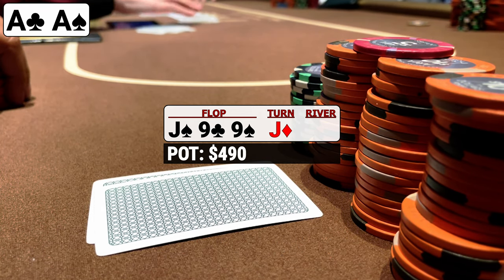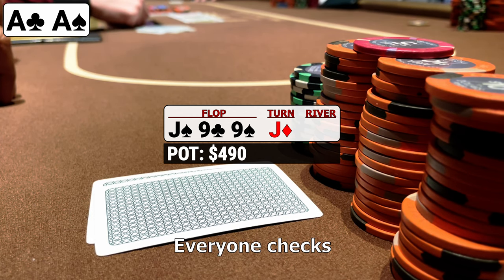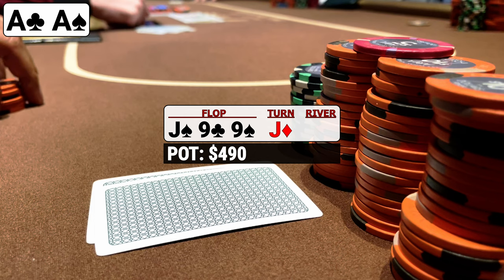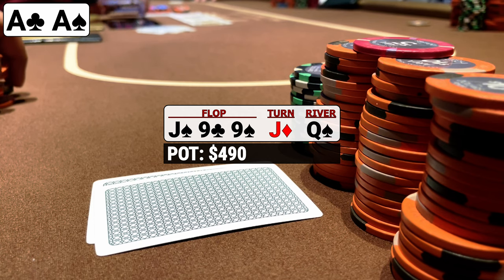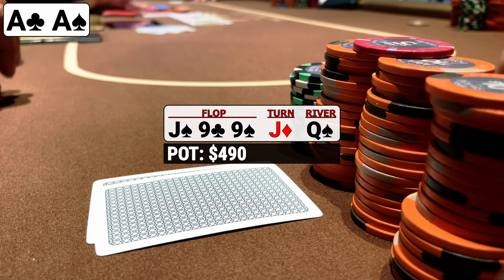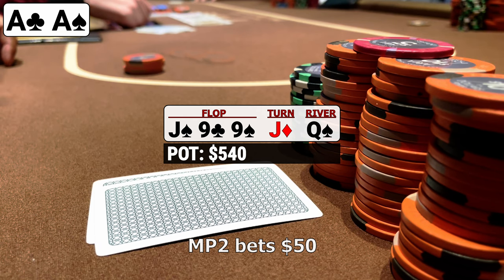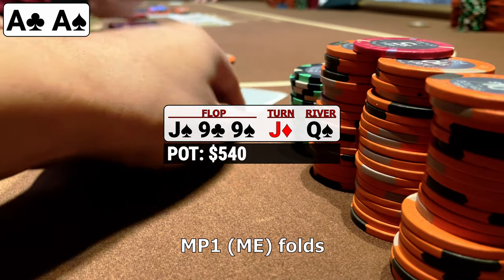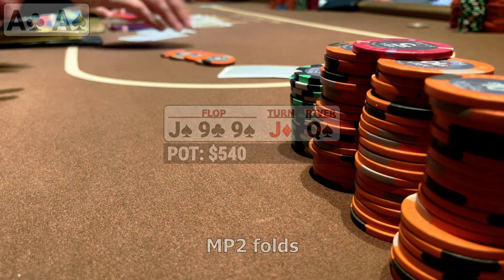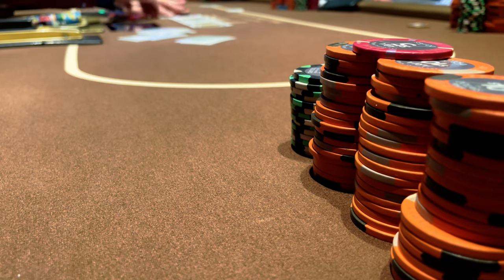The turn brings another jack and things are trending worse for pocket aces. As the action checks around we're thinking about one of those two remaining aces showing up on the river for massive value. Unfortunately the river is the queen of spades, which brings in the front-door flush. We do have the ace of spades, which is normally a good card, but definitely not on a double-paired board. When we check, the mid-position player block-bets $50 and the button raises to $200 — which is never a bluff in this spot. We find a pretty easy fold; my guess is we had the third-best hand.